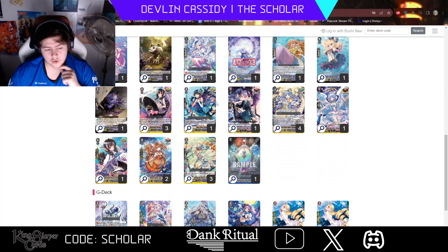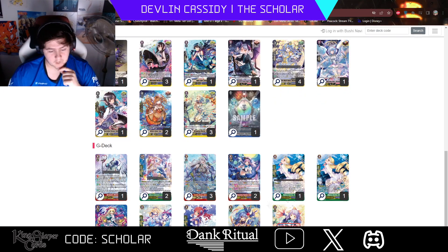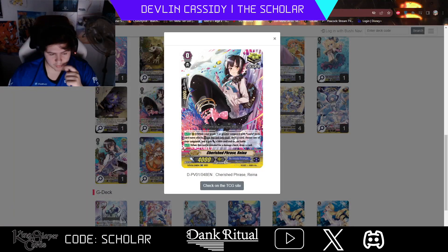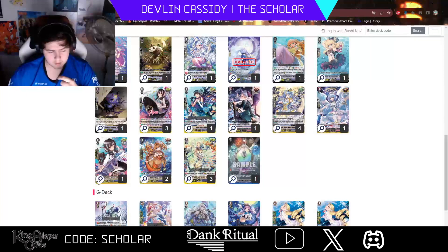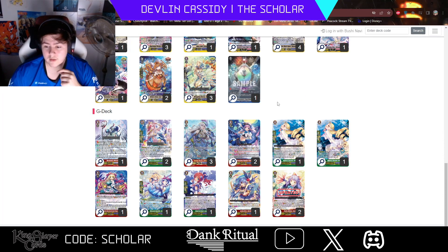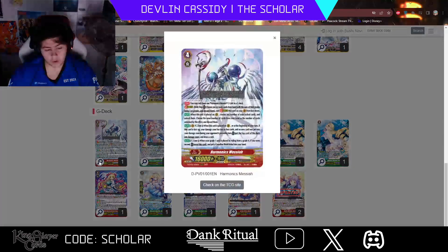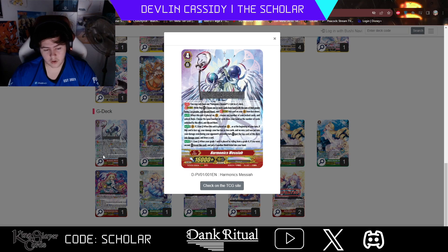Triggers wise, since I'm taking Federica out of the G-zone, I was able to add more of the same triggers — I bumped this up to three, though I'd do four but it has the same name as this one, and I like to run my one-of crit sentinel. So I cut the two Overdress draws I was running. G-zone wise, I cut the Ong stride because the only reason we ran that stride anyway was really for the Link Joker matchup, but we have Helltrata our main stride that just deals with that matchup for us. And then we have Harmonics Messiah which is the worst-worst case — we don't have a CB, we don't have anything, we just unlock our slot.